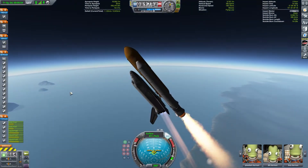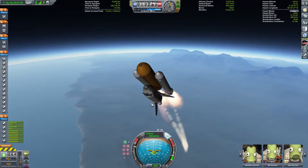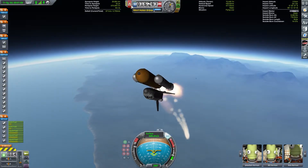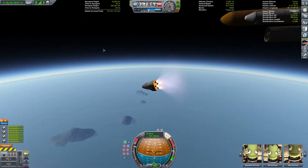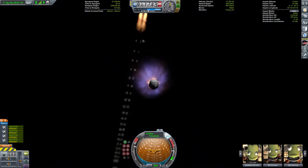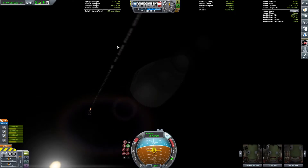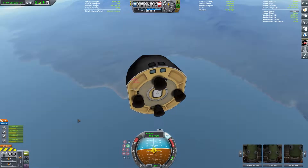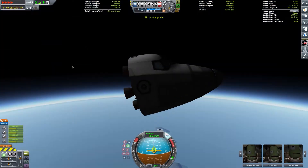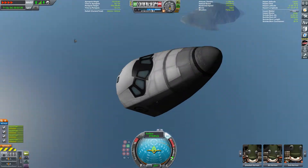As we get closer to Max-Q and abort, the wings just fly off in the air and I'm stressed because we need to get out of there. Goodbye Space Shuttle. That was semi-successful — that was our Max-Q abort as we come down.